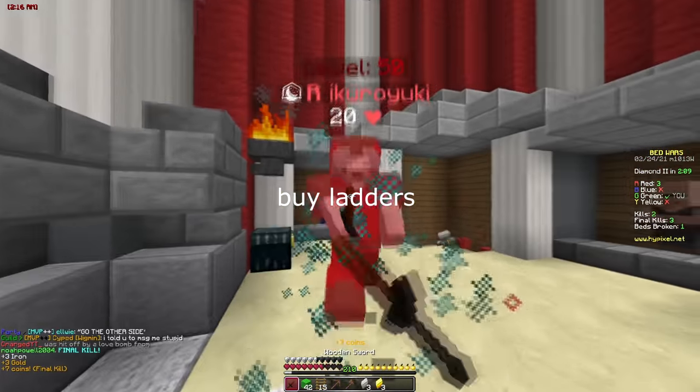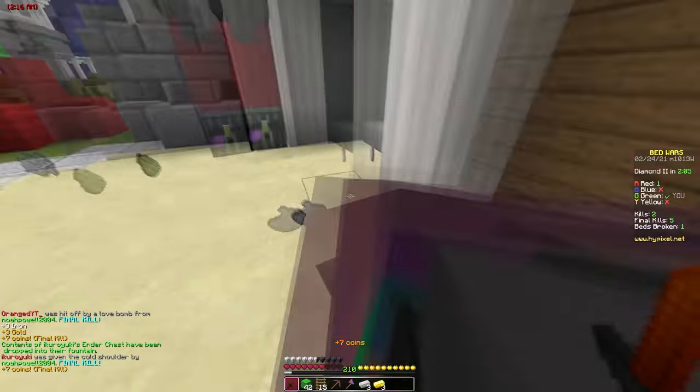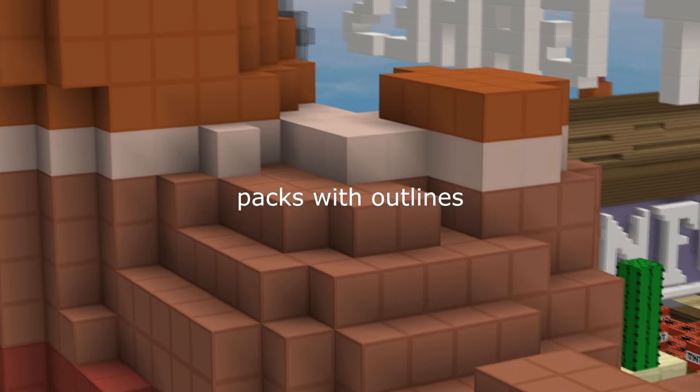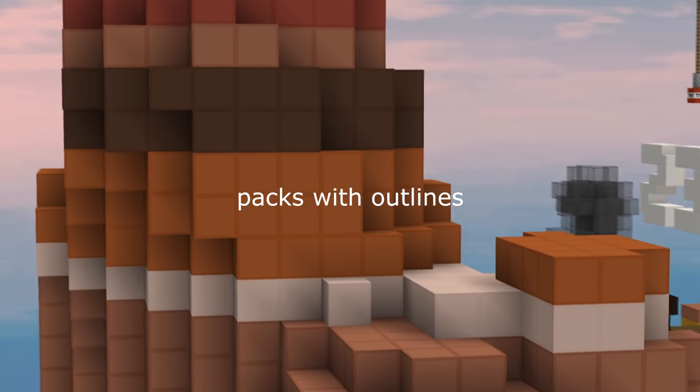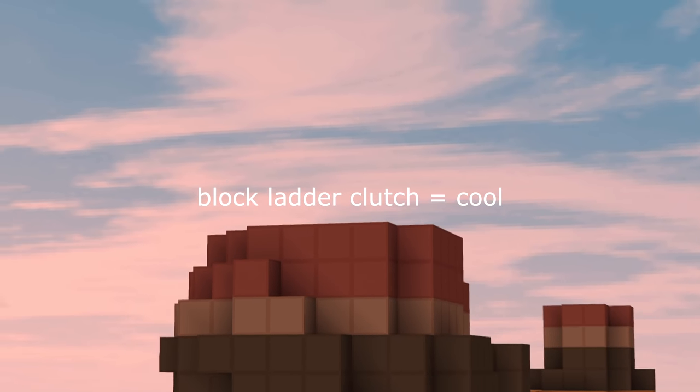Every time you leave your shot, make sure to buy some ladders to practice block ladder clutching whenever you can. Using packs that have clear outlines between blocks makes aiming and positioning a lot easier. Doing a block ladder clutch gives you style points and no fall damage.